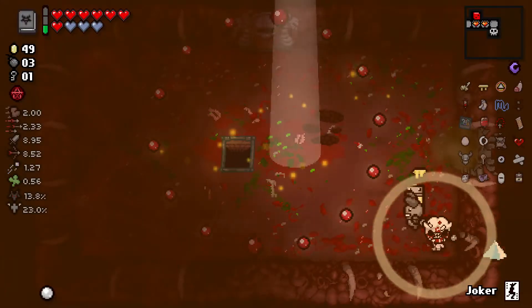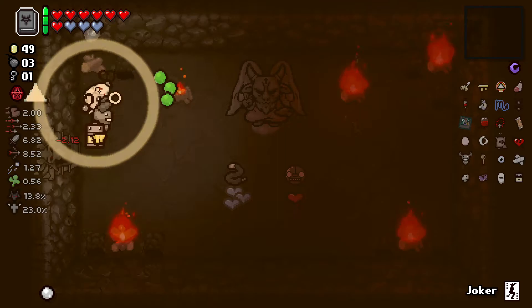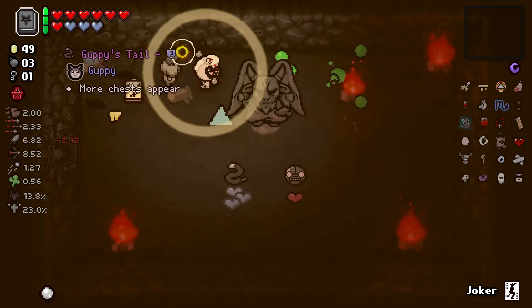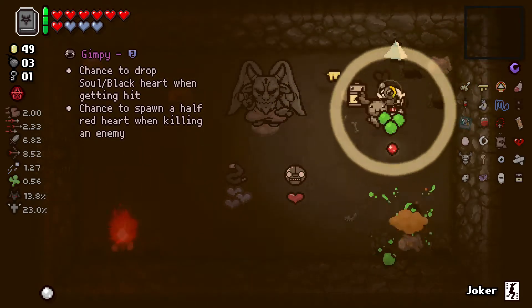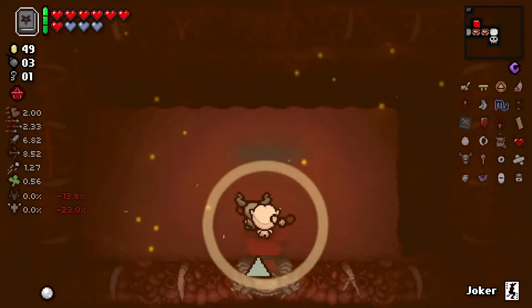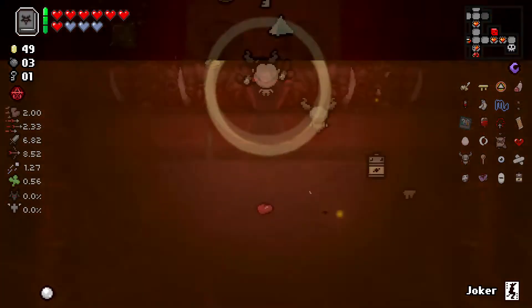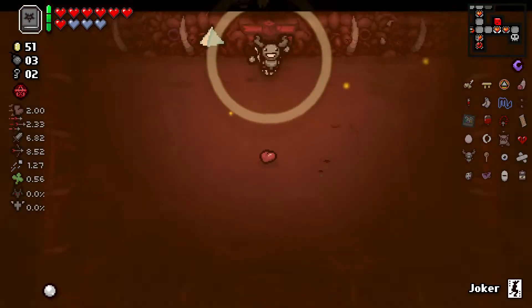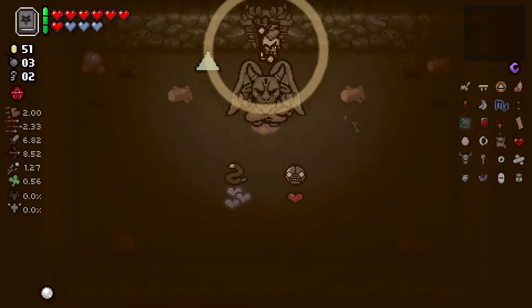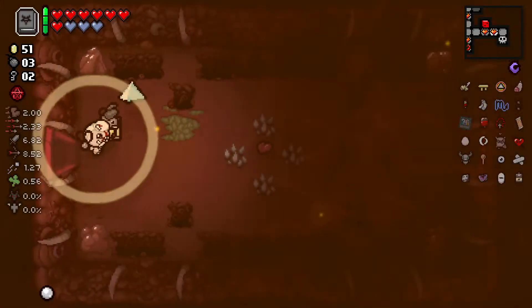We did get the Devil deal, which is good. So what do we have? Guppy's Tail and Gimpy. These items are fine, but not fine enough to take. So here's what we're going to do — we're going to leave, we're going to go reroll other items on the floor. Apparently that doesn't change anything — I have learned something today. Interesting.